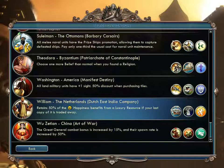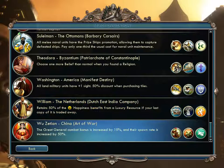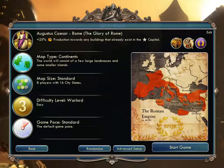William of the Netherlands — Dutch East India Company — gets extra happiness from a luxury resource even if the last copy is traded away. They get the Sea Beggar ship and Polders, which appear to be windmill-type improvements. Finally, Wu Zetian of China — if you get a great general, the combat bonus is increased and the spawn rate is increased by 50%. They get the Chu-Ko-Nu ranged unit and the Paper Maker. That's all the civilizations.